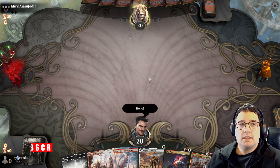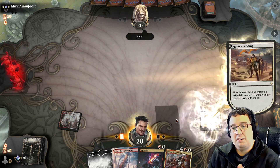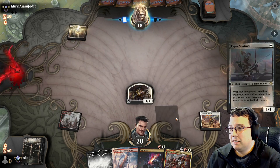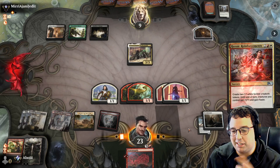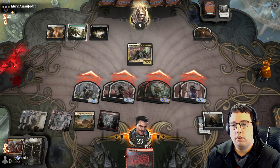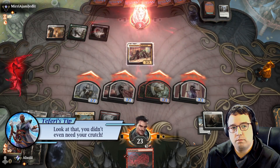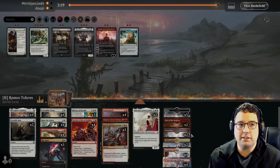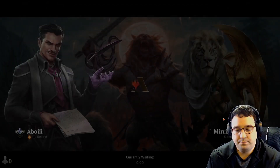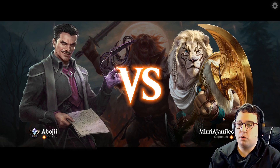Elesh Norn is the big baddie in the deck — it gives our creatures +2/+2 and all opponents' creatures -2/-2. We cheat it out using Transmogrify: exile one of our tokens, then reveal cards from the top of our library until we find a creature card and put it onto the battlefield. Since Elesh Norn is the only creature in the deck, we find it 100% of the time. The rest of the deck is tokens and ways to pump them up. We're playing four Legion's Landing, four Raise the Alarm, four Forbidden Friendship, and two copies of History of Benalia.